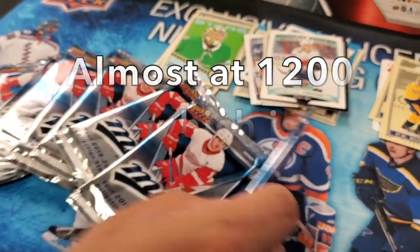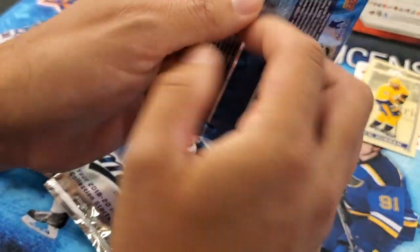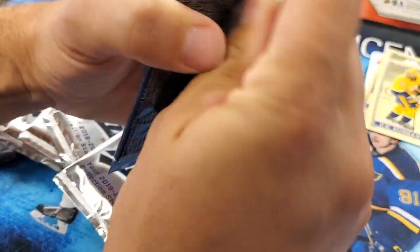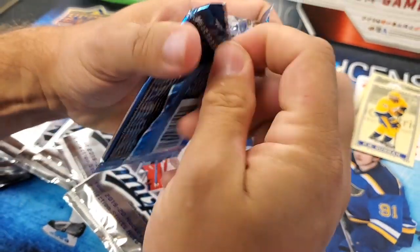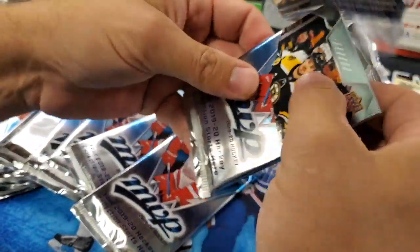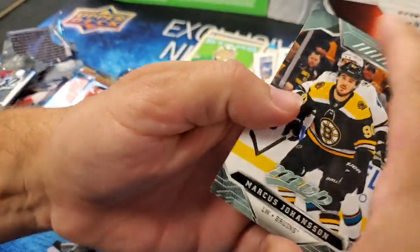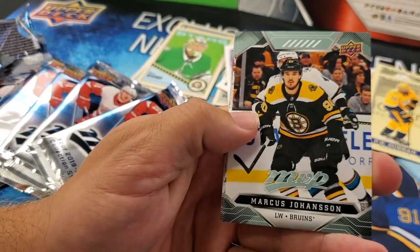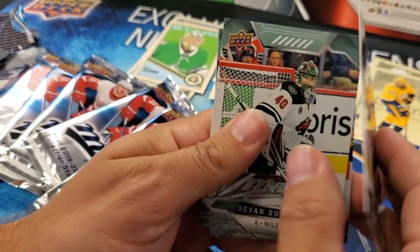Now on to MVP. Got nine packs of MVP — these are the hobby packs. Notice right away the packs are a little bit more difficult to open. I wonder if that's the quality of the glue they use. And the design is a little bit different — a little bit more color to this than the OPG. More glossy, not your cardboard.